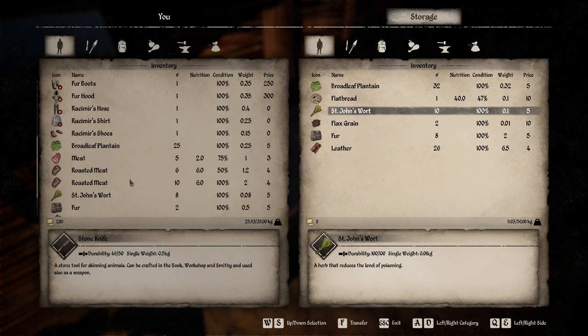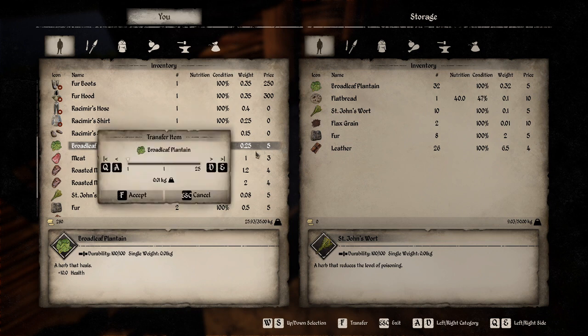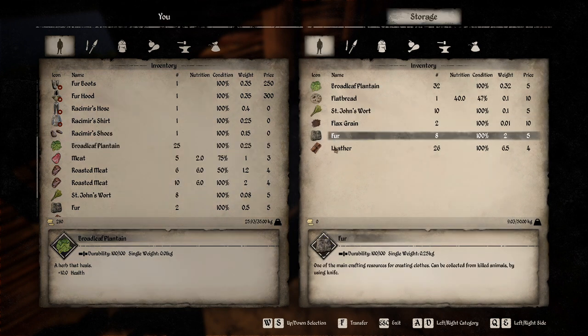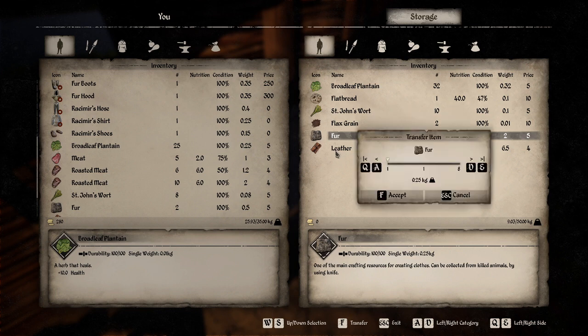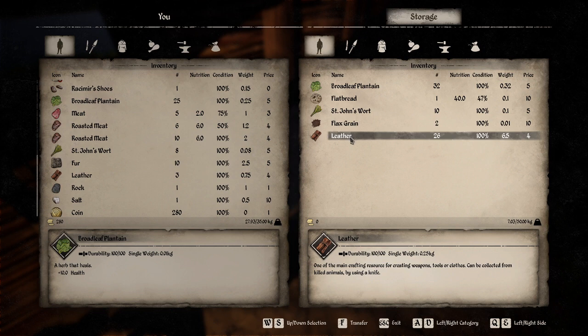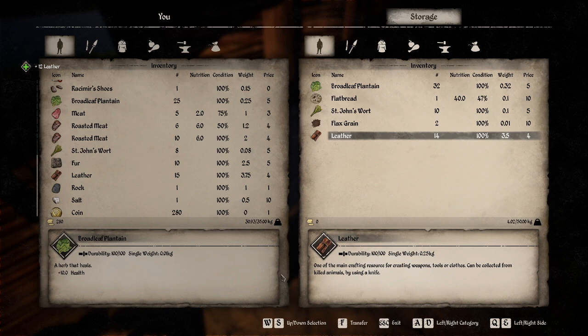Broadleaf plantains — I've been doing really good with those. We're going to sell those. We'll sell 25 of them. We might sell some fur — we're going on a big hunting kick so I'm feeling good. That's three fur pieces; we'll transfer twelve for a total of fifteen. I think we'll get lots of fur and leather shortly.